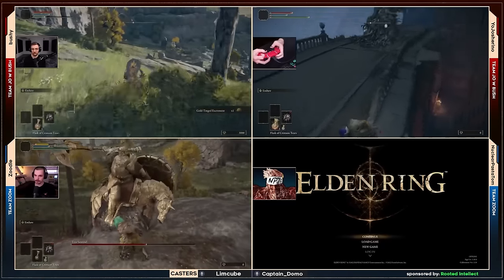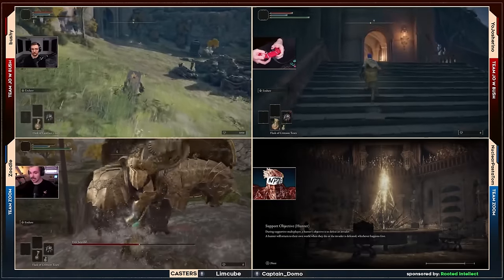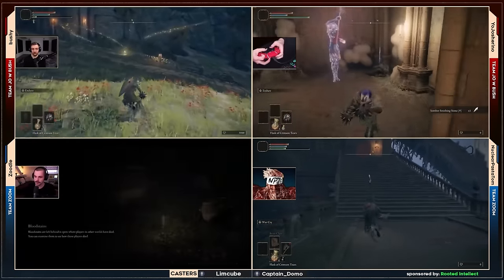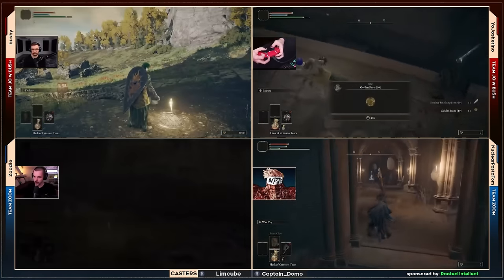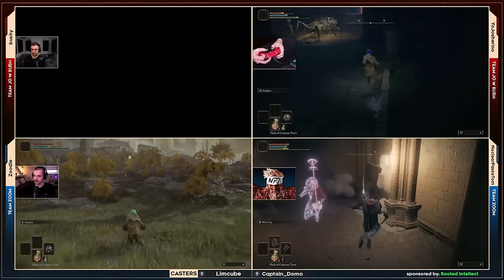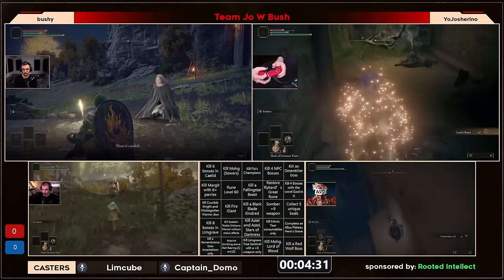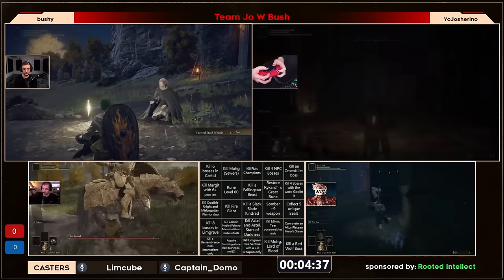Zoodle goes back in but has to heal, is on his last health pot, has no more heals left, and dies to tree sentinel again — extremely frustrating. Meanwhile Tom and Josh are both at the Halitree grabbing some money. Josh is a little ahead grabbing the somber stone nine, so it looks like they're both racing for that somber nine square on the board. Moving over to team red — very interesting to see if any of them checked the greatsword chest yet.